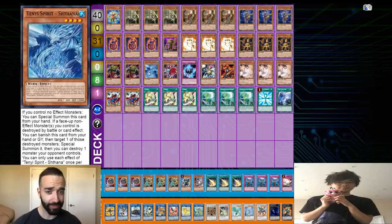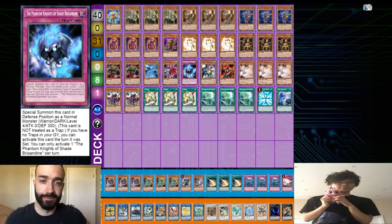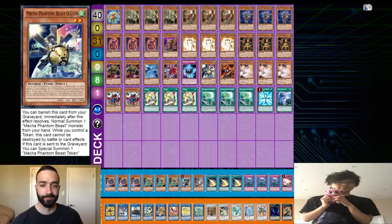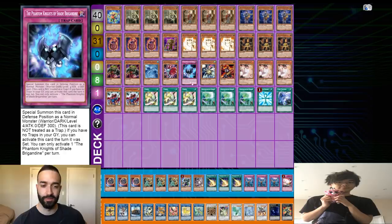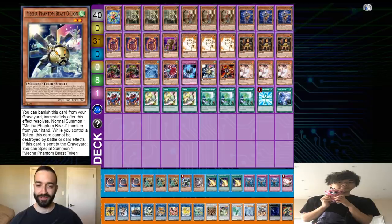We play a few level 4 extenders: one Shethana, which is just a free summon when you don't control an Effect Monster; one Dynotheria, free special summon, it's reactive, but you do have to side it out going second because it lets your opponent Reborn something from either player's graveyard; and one Shade, because it's the best level 4 extender. Notably, this deck can't play Petting Sister because you don't want to be playing Petting Sister with Tuners in your deck or Quick Draw, because it forces you to use your extenders first in a way that's more susceptible to hand traps.